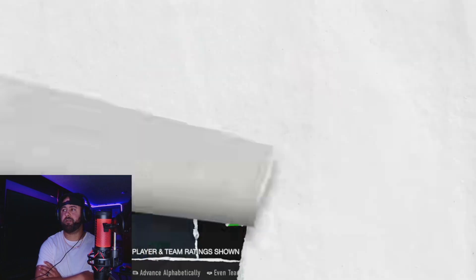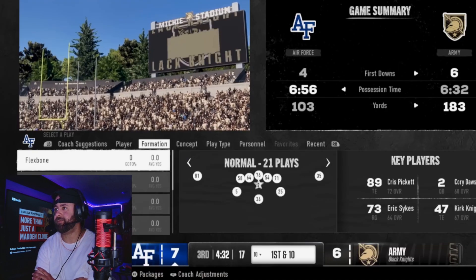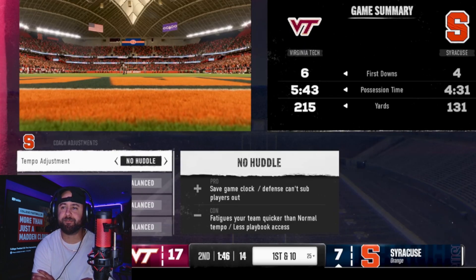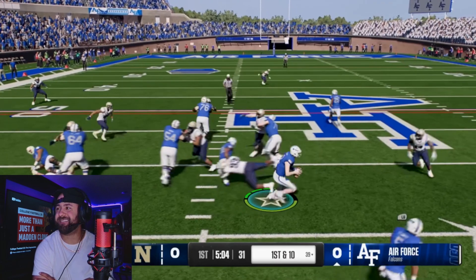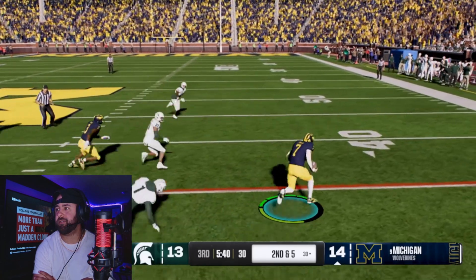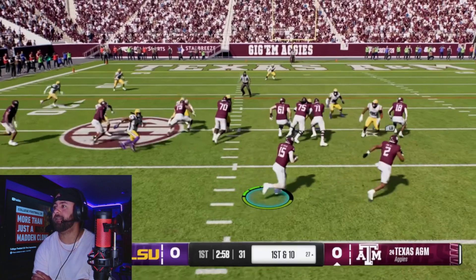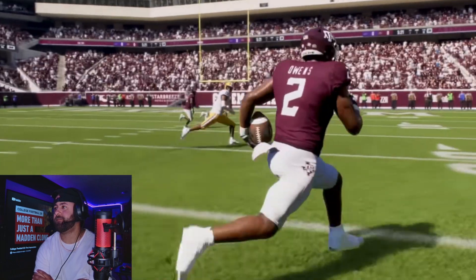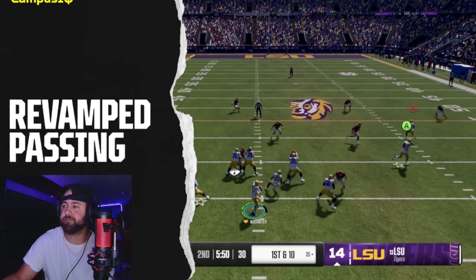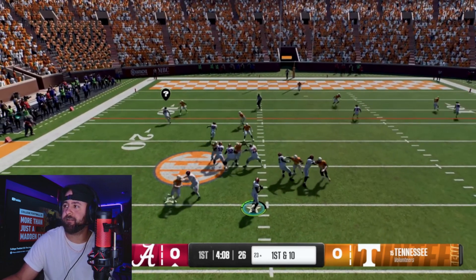With 134 FBS teams to choose from in EA Sports College Football 25, the wide range of play styles is something — though you people are only going to use like 10 of them. From wide splits in Oklahoma, triple option at Air Force, to Michigan's dominant ground game, the playbook variety makes for unique matchups every game. With more teams throwing the ball all over the field, College Football 25's revamped passing mechanic adds control and variation to every drop back.